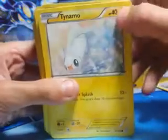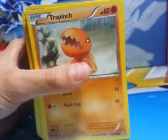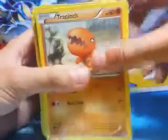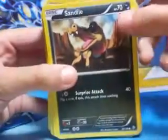He has Tynamo which has 40 health and does 20 damage. Trapinch which has 60 health and can do 20 damage. He has Sandile which has 70 health and can do 40 damage.